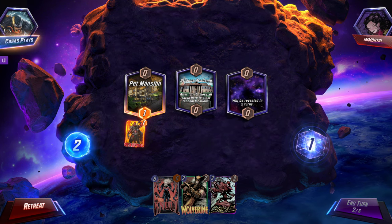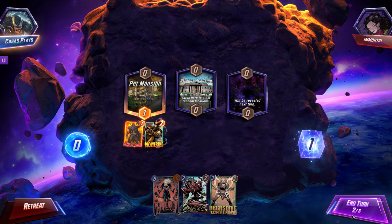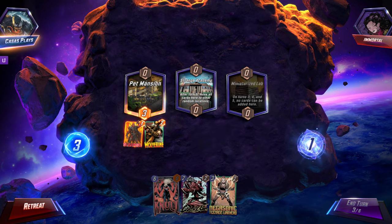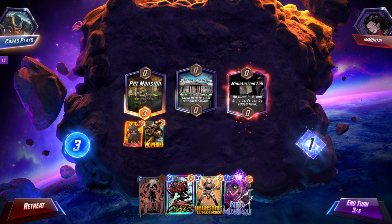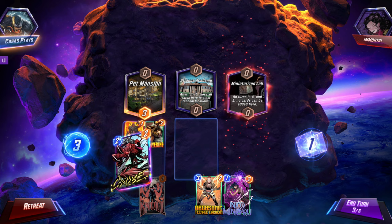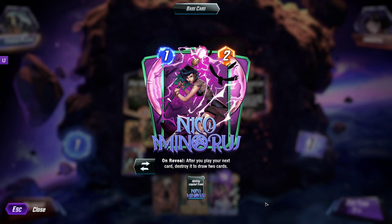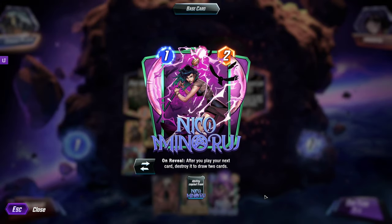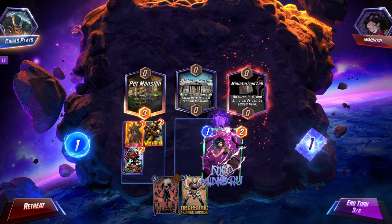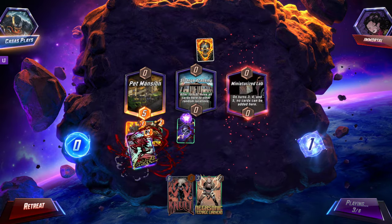After turn five, move all cards here to random location. I'm gonna throw down Wolverine here, and then go Carnage or maybe Negasonic next turn. No cards can be added here. After you play your next card, destroy it to draw two new cards. Yes — that is perfect, because then we're gonna get Wolverine back. I definitely need to change my underwear. That is fantastic.